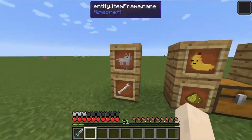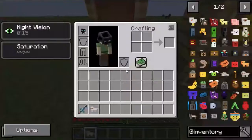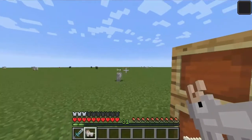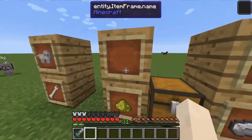This is the second part of the mod showcase for the Inventory Pets mod. First off, we have the wolf pet, which summons and dismisses a wolf. It's already tamed and will follow you around. This pet also uses bones.